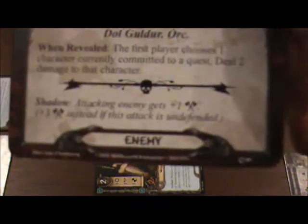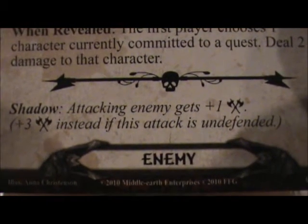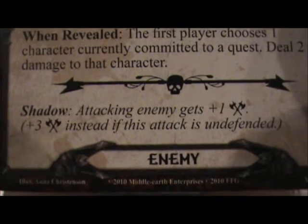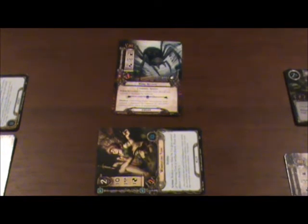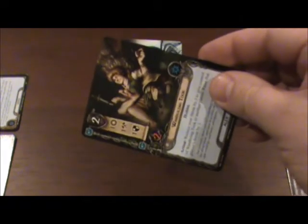Looks like there is one. The attacking enemy gets plus 1 attack strength — plus 3 if this is undefended. So just extra damage there to the Wandering Took. He is now out of play.